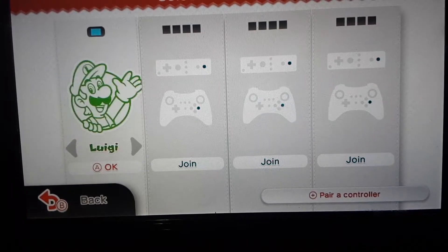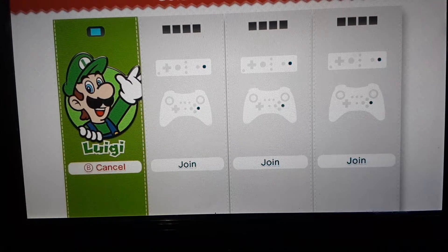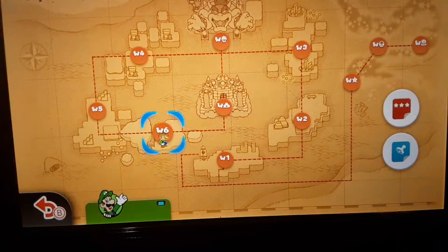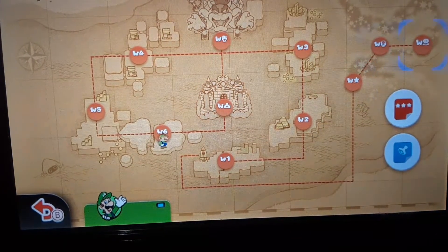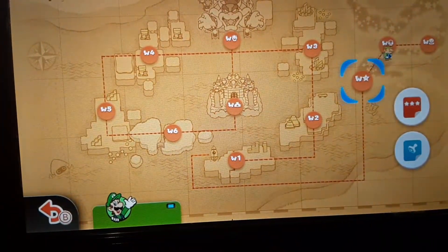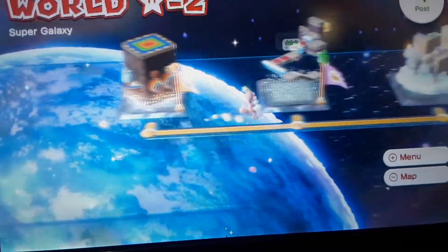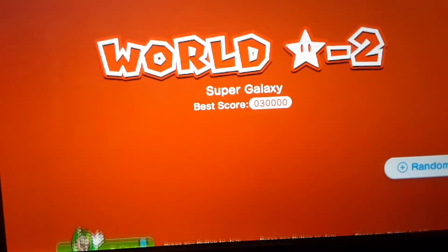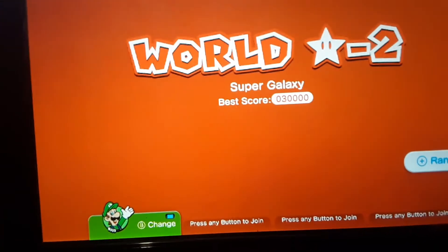So it's in like Stardust 2, I think. Just going to get Luigi because he jumps high and he's great. It's a mushroom. That's 2 Super Galaxy.